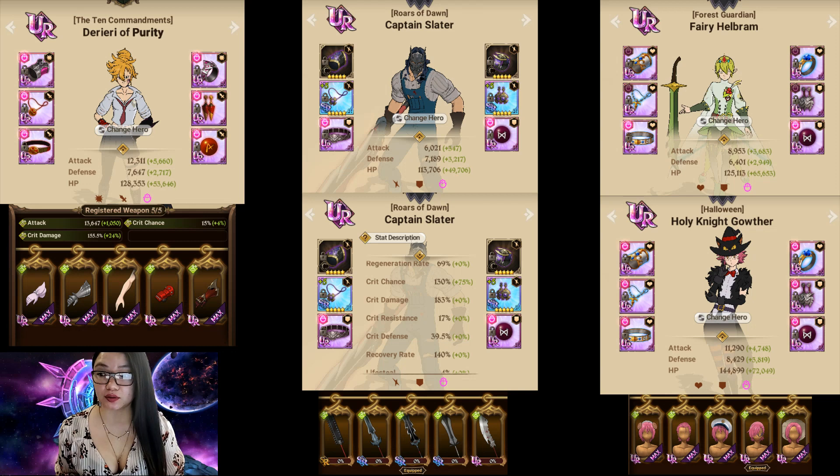And on top of that, we're going to be eating crit chance food. For Helbram and Gauther, you want to put them on HP defense sets — maximizing their HP is critical for your point gain. UR-ing the belt is recommended for all three of these units for that extra HP boost. And also work on upgrading all of their HP cosmetics in the closet.